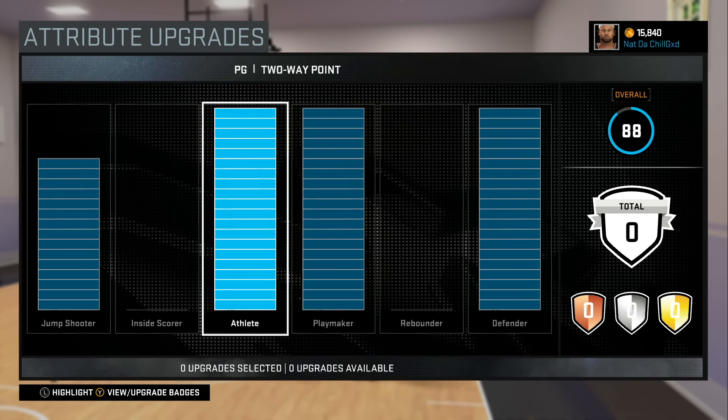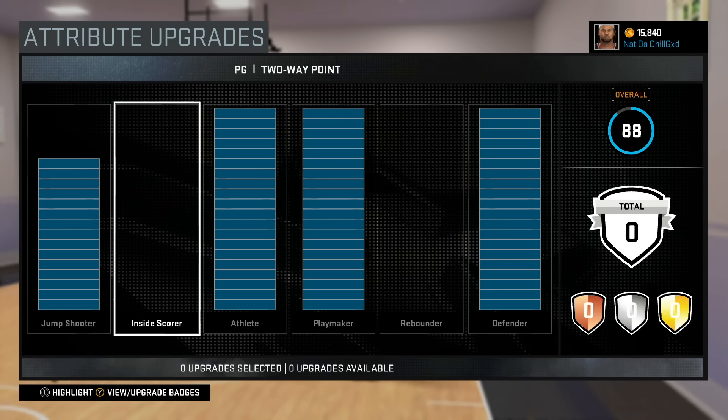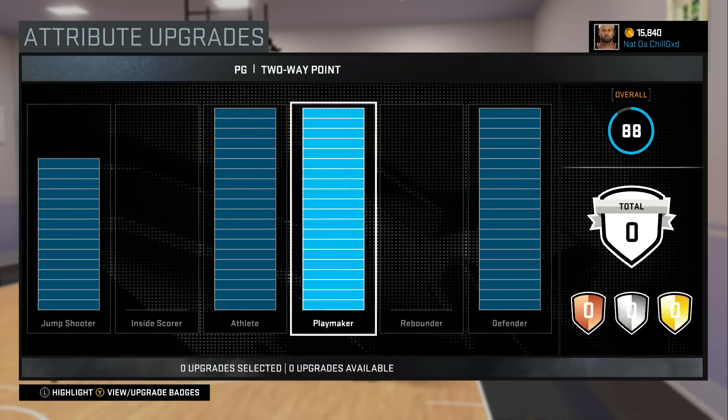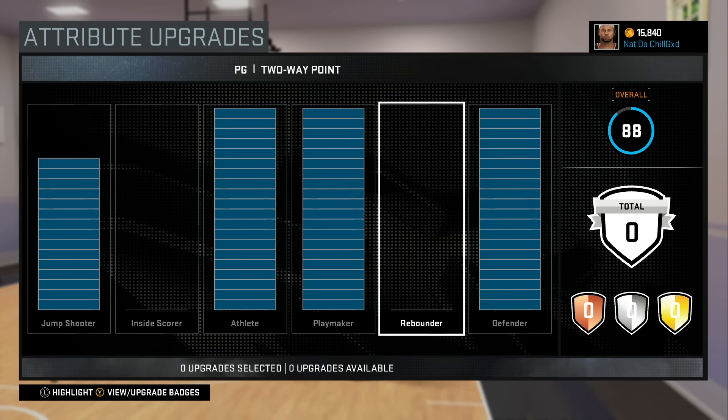This is how I made my bar so far. He's straight out of high school, so I do not have any badges. He's on the Pistons. I didn't even finish the spike lead story. As y'all can see, I put my athlete all the way up, my playmaking all the way up, and my defender all the way up. Not gonna be rebounding, so I ain't touch that.